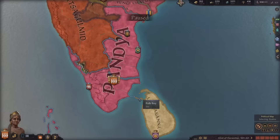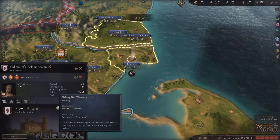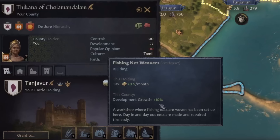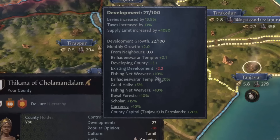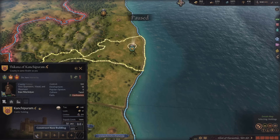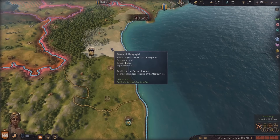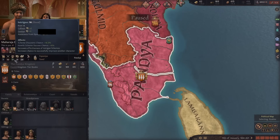I've been building trade ports in all of my coastal holdings and upgrading them because at the second upgrade they get a 10% development growth bonus. You can see in development we're getting a 10% from this bonus - that's super important. I've just been going through all my coastal holdings doing this, and I think I'm going to do it even for my vassals' holdings because I really think it's that important. Just as I was explaining that I died, but my son is amazing - 26 learning already and he already went down the right perk path.